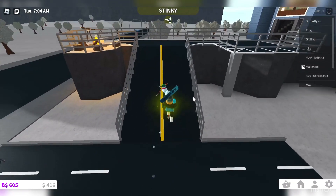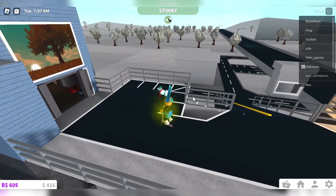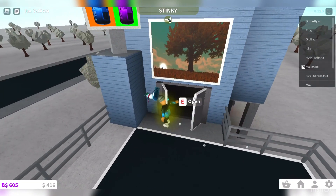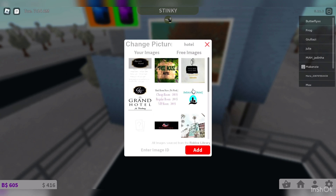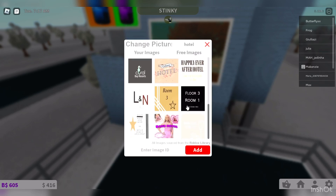Here's the mountain — I think it looks pretty good. There are some little holes you might fall through but I'll fix those later. Here's the hotel; I tried to go for brighter colors. I'm searching for a hotel sign to add to it.